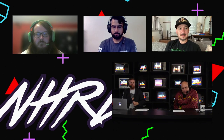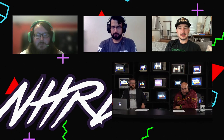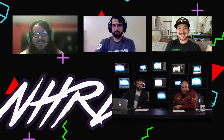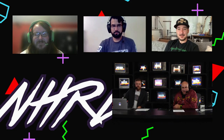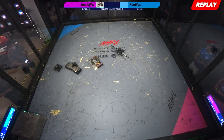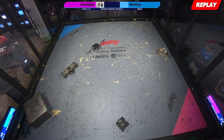Let's start with Jack. Your thoughts on this fight — Emulsifier versus Nautilus. That was a very, very easy decision up until the last six seconds. I am still going to go with who I thought won the fight up until that point, because the hit that Nautilus got at the end there only really evened out the damage that Emulsifier had done earlier. Emulsifier had a lot more control even after their weapon had gone down, and they were a lot more aggressive. So I would give that to Emulsifier.